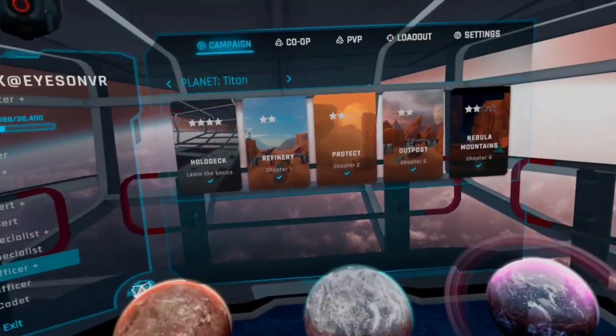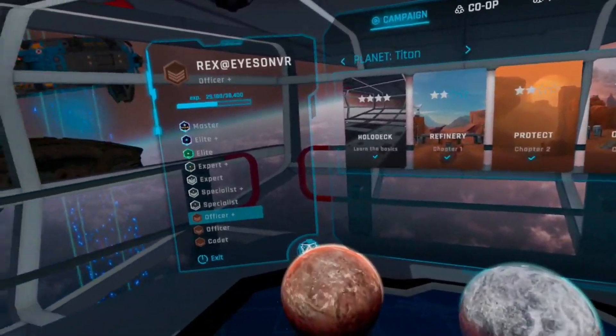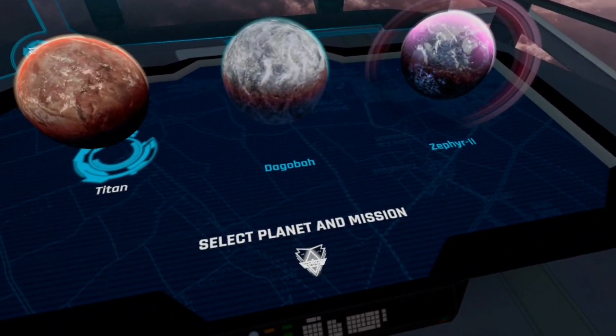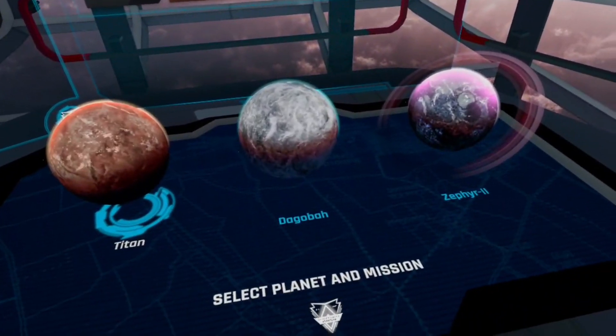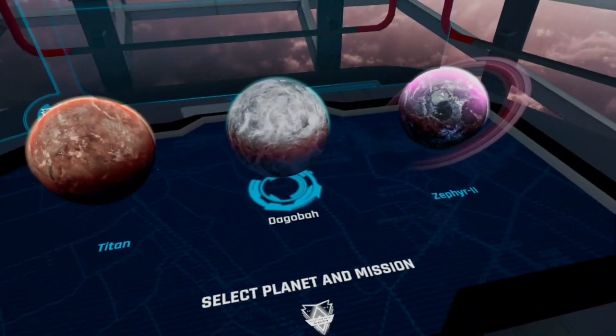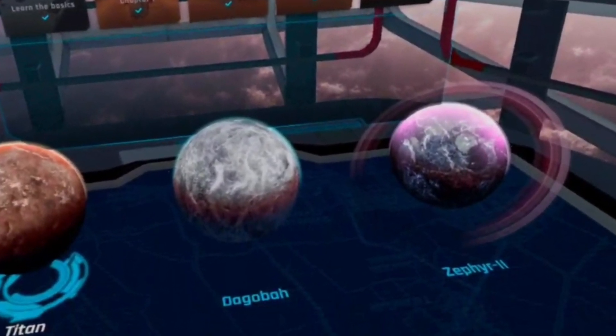Where are you going to use these weapons and RTS elements? On three different planets to start with, each with four different sections — that's 12 sections in total. First you have Titan, a desert/Mars-type planet with a lot of orange and yellow. Next is Dagobah — not a swamp planet but a snow planet with plenty of white, which is a nice contrast after the desert. Then there's Zephyr Two, which I won't spoil — I like to give you something to look forward to.